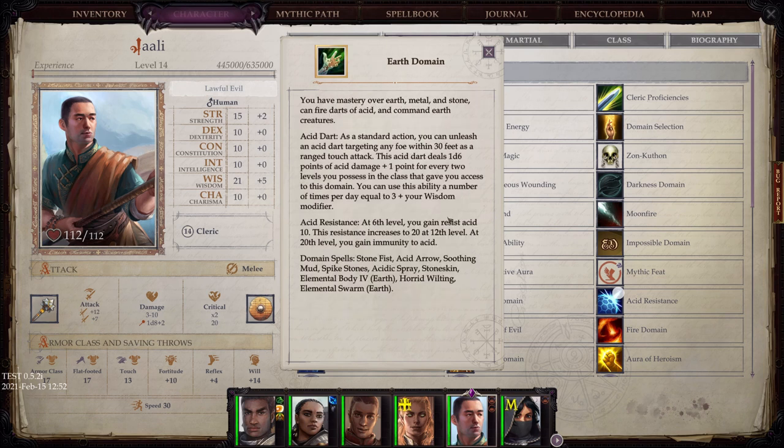Earth Domain: You have mastery over earth, metal, and stone, can fire arcs of acid, and command earth creatures. Acid Dart: as a standard action, you can unleash an acid dart targeting any foe within 30 feet as a ranged touch attack. Acid Resistance: at 6th level, you gain Resist Acid 10, which increases to 20 at 12th level and continues to increase to level 20.